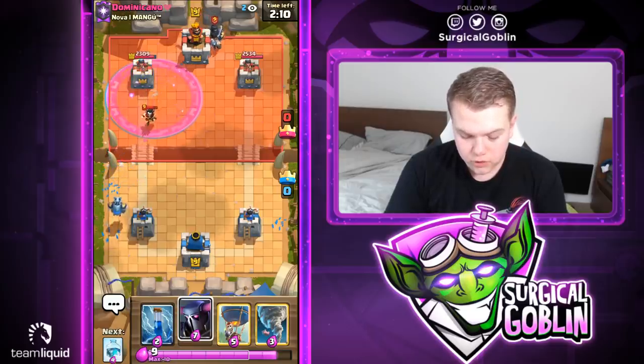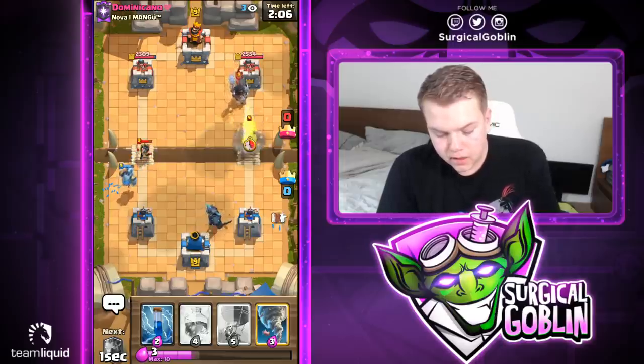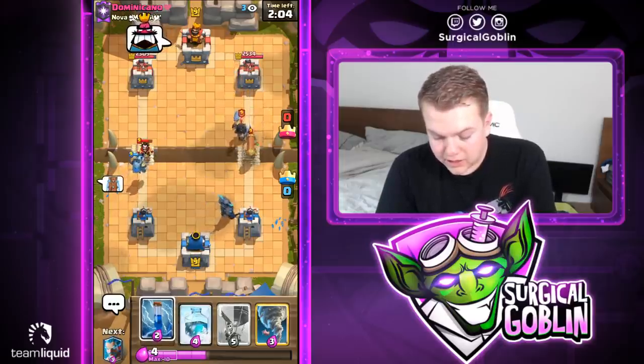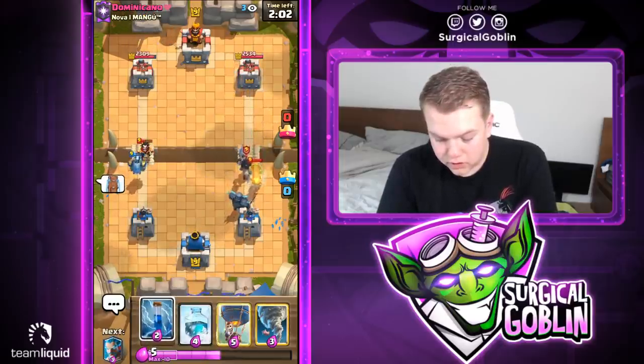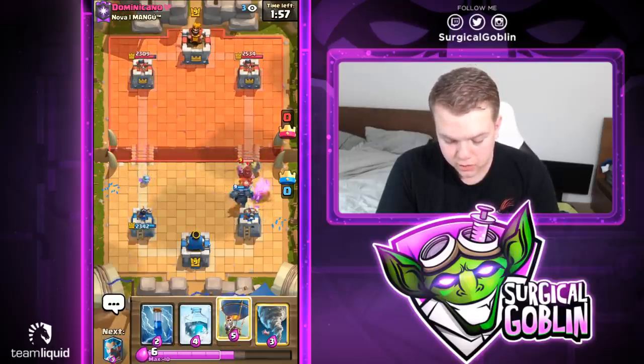But if you know the freeze will take down the tower, overcommitting is definitely not a bad idea — in overtime, the first person to take down the tower wins. In most situations I wouldn't recommend it, but it's not always a bad option. Let's go with a PEKKA. He actually put his better arm into that — this is actually a great PEKKA. I'm pretty sure this guy has minions as well.